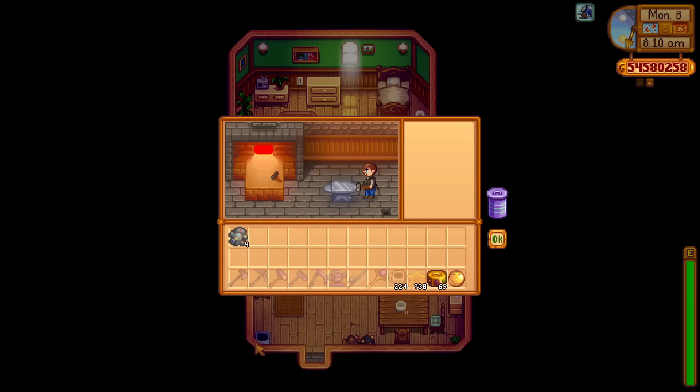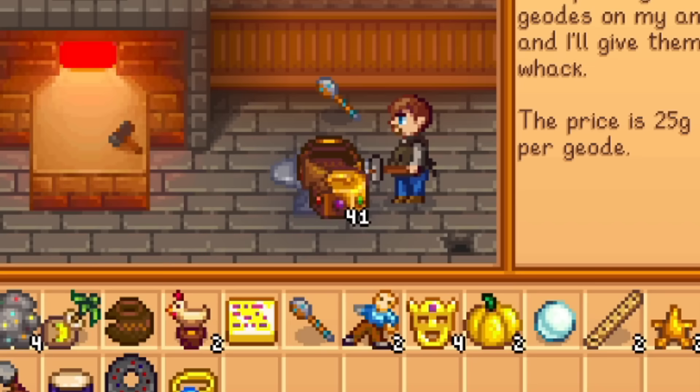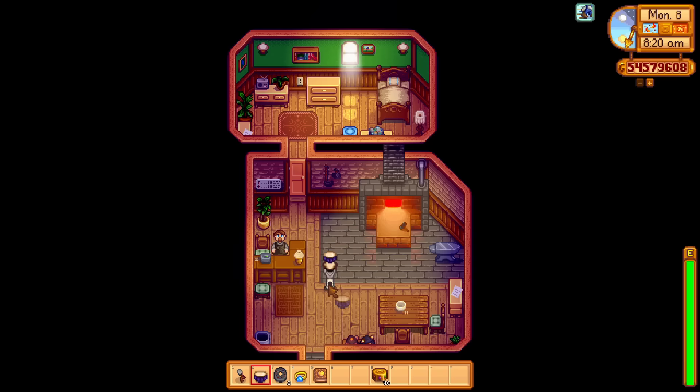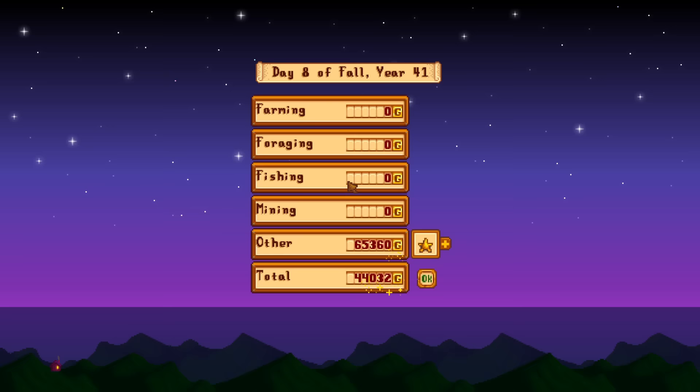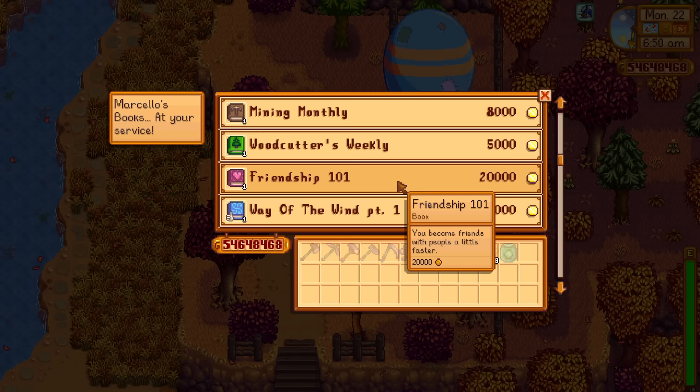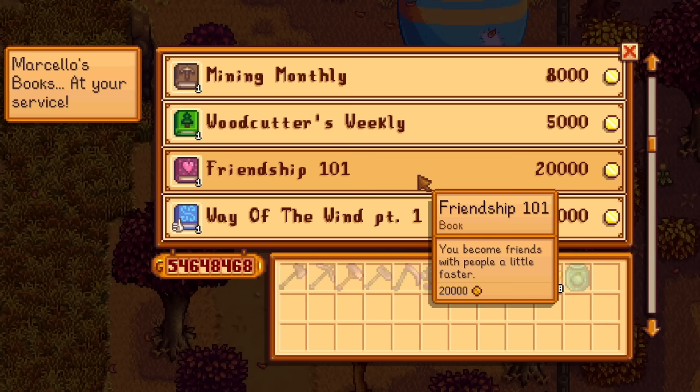I'm hoping to find the next book by breaking open artifact troves. If you go to Clint and process artifact troves, there's a chance to find a new book. We managed to find it — only took 15 troves. This book is called the Treasure Appraisal Guide, and reading it will fetch a better price when selling artifacts. Artifacts now sell for a lot more money.